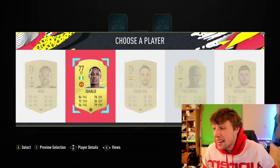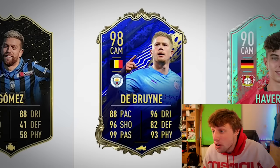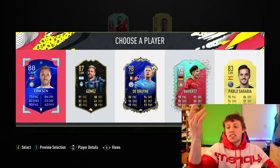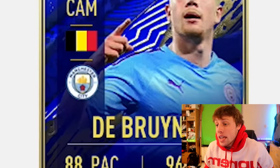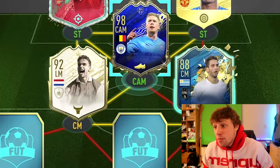We're getting Galo — an Icon? We'll take Lacazette for birthday. And then cam? Oh no! I will fully take a 98 De Bruyne, but just give me the Team of the Season version for the sake of the video. Why this version? It's only one rating less. We'll take him in the middle — that's a pretty decent little start.